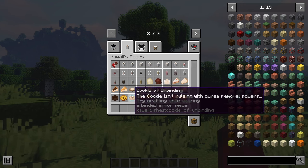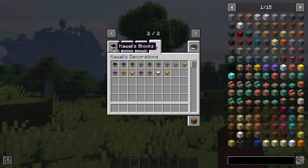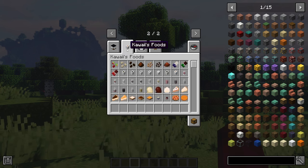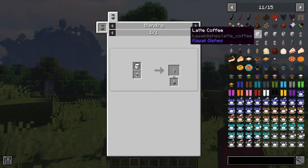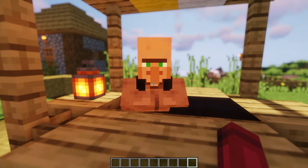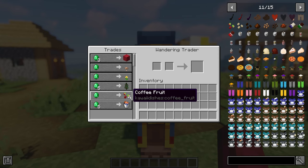It also adds mugs, glass cups, milkshake cups, coffee press and coffee machines, a blender and an ice cream maker. It is recommended that you use the Just Enough Items mod with this mod to see all the crafting recipes for the items added. There's also a barista profession for villagers with the coffee machine being the workstation. Villagers can buy and sell items from the mod, and wandering traders can sell coffee fruit.